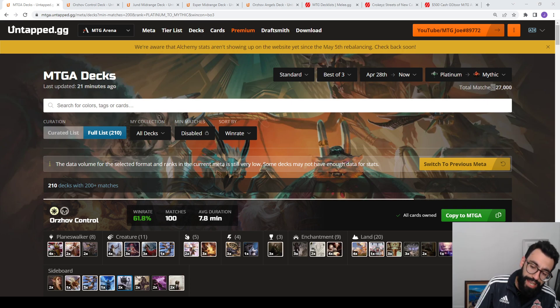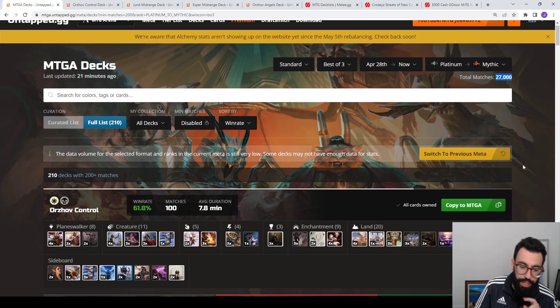We are looking at April 28th to May 8th, Platinum to Mythic rank, so 27,000 matches — and matches could be two to three games. That's a decent population size, probably somewhere in the range of 60,000 to 90,000 games.